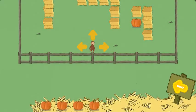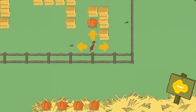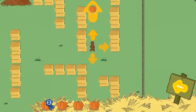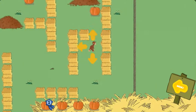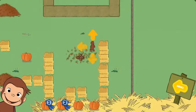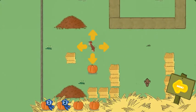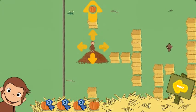Help George find four pumpkins. The bunny is hiding in a leaf pile. You found a pumpkin. You found the bunny. Now catch him. You found three pumpkins.